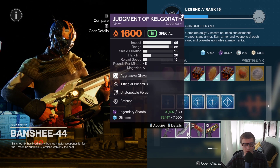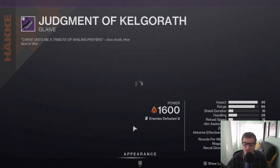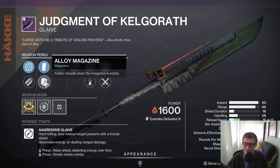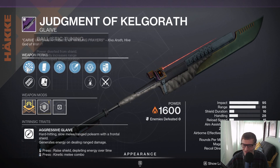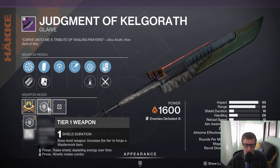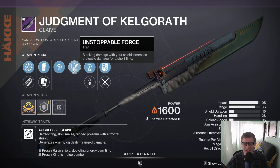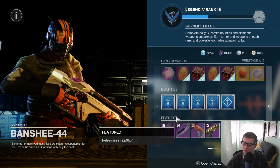Here's another Judgment of Kelgarath. I'm really waiting for a day that Banshee does not sell this glaive. Tilting Windmill's Unstoppable Force — I would skip on this, to be honest. You got Alloy Mag, Ballistic Tuning and Low Impedance Windings. Keep Ballistic Tuning. You got a Shield Duration Masterwork. Tilting Windmill's — meh. Unstoppable Force — also meh. I guess if you like to block with glaives, this is definitely the glaive for you, but I would personally skip on this glaive today.